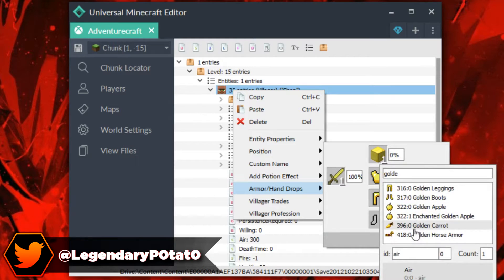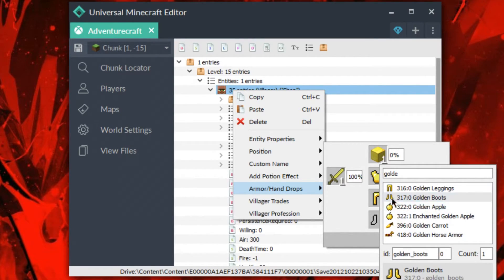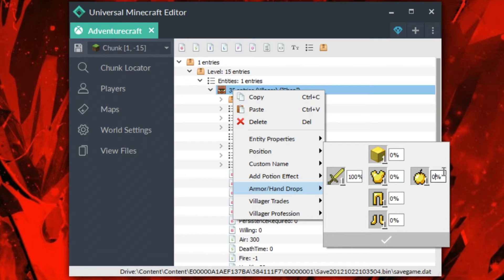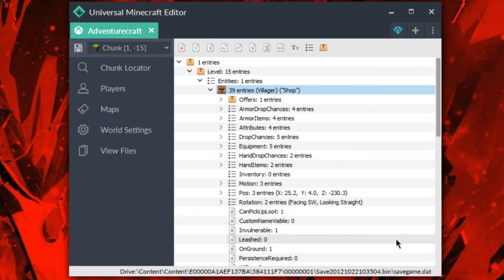So I can just fill in the armor as I'd like, do whatever I'd like with that. Maybe I want to put a golden apple on the boots or something — you can put anything, anything works. I'll put a golden apple in here that will have a 50% chance of dropping. You can kind of go crazy with this. And so that's my villager — let's say I want to save that. That's pretty cool.